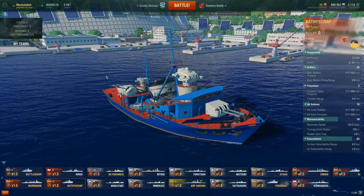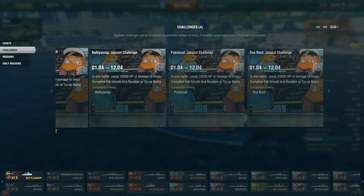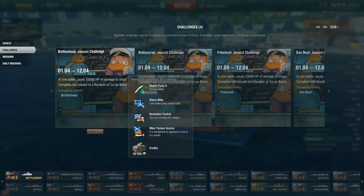One more thing you should know — there are missions, and they are running until the 12th of April. They are repeatable, so you can do them as many times as you can. For each mission, if you deal 10,000 hit points of damage to ships, you are given a tier 2 consumable. For example, if you're playing the bottle ship, you can get a repair party for your battleships or other ships which use it.